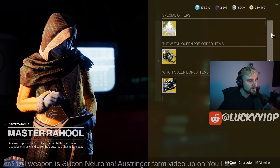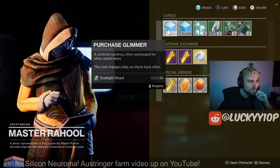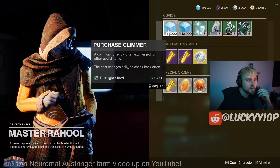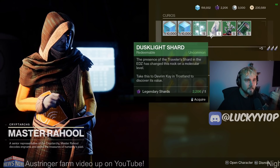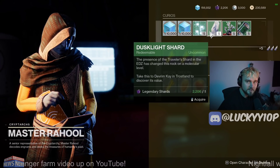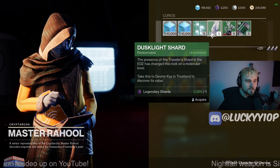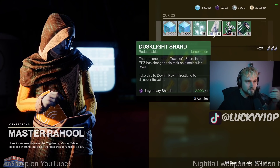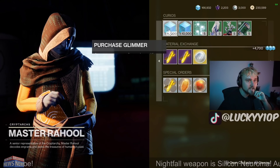Once you run out of glimmer, you go to Banshee or Master Rahool, and you can do an infinite loop farm by purchasing glimmer for dust light shards. Dust light shards are available for one legendary shard each, so you can use those four legendary shards to buy four dust light shards — or buy four purchases which will give you 20 dust light shards.